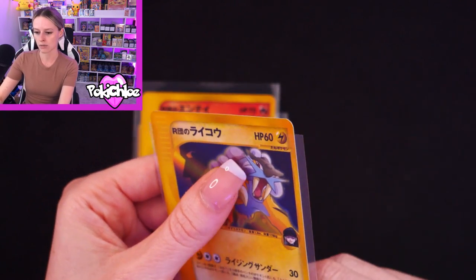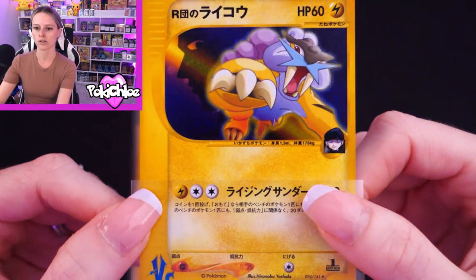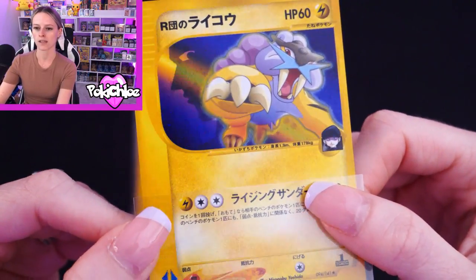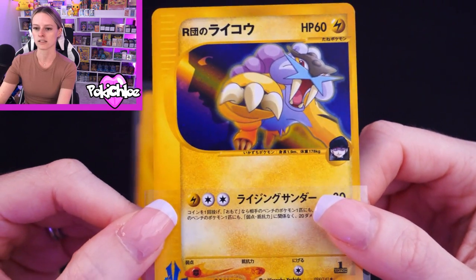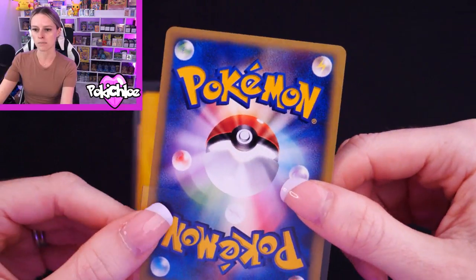Now we are on to Rocket's Raikou. Love the artwork on that and the colors — very nice there in the light.